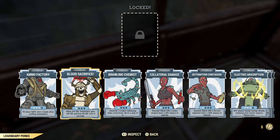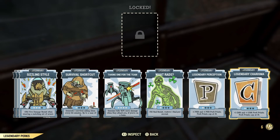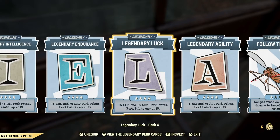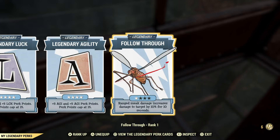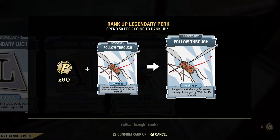Now there are multiple legendary perk cards, and the thing about them is that you need to level them up. To level up a legendary perk card you need perk points. They always give you the first level for free, the second one is going to cost you 50 perk points, after that 100, and then 150.